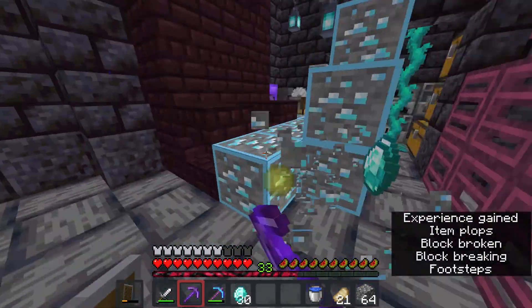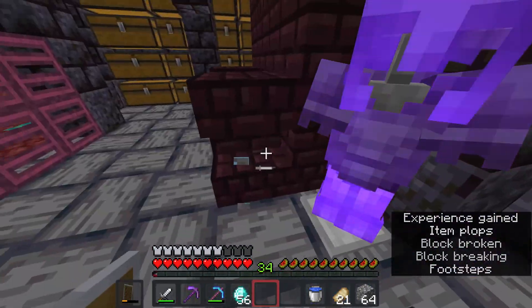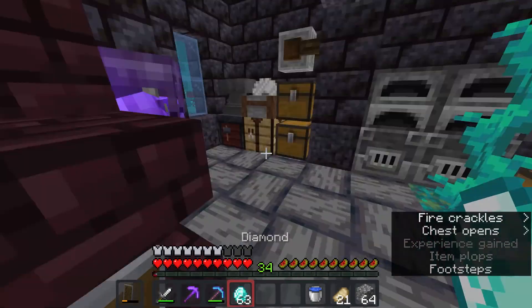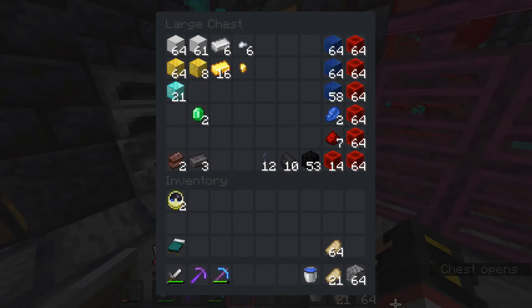I wasn't keeping count. We already passed our amount. Can you go for double? Double's like 56. We did get double! Doubles are good. Now that should be seven diamond blocks — yeah, 21 diamond blocks.